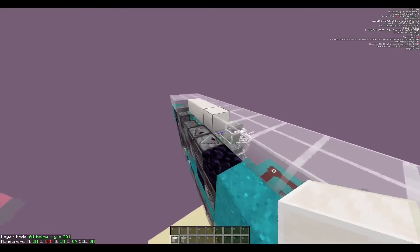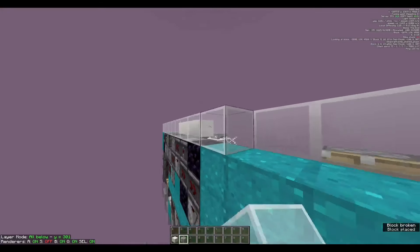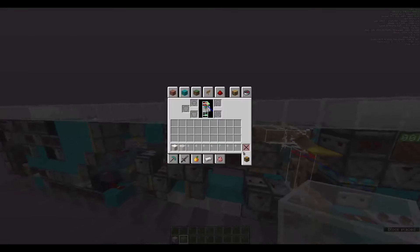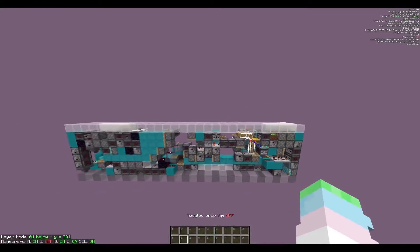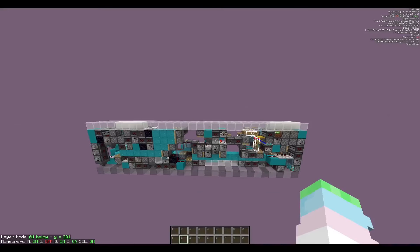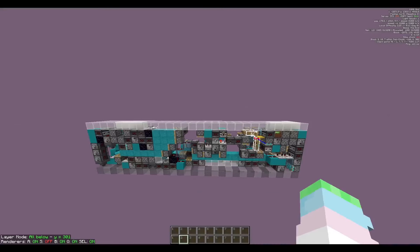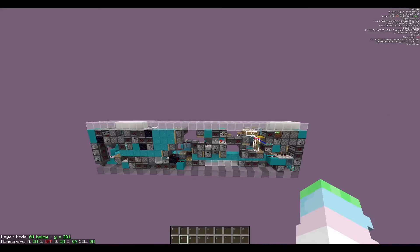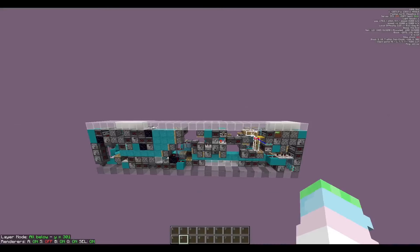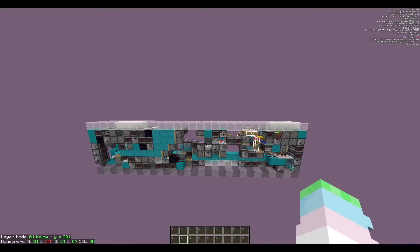It gets scuffed, but whatever. A couple things I don't think I've mentioned: aside from the fact that those three need to be obsidian, these two blocks need to be solid — just because this one needs to be solid for obvious reasons I hope, and this one can be whatever you want, I just prefer it to be solid because, you know, looks nicer. Thanks for watching — very scuffed tutorial, I don't have the energy to re-record 50 times. Honestly I'm too tired for this. Anyway, goodbye.